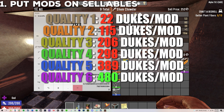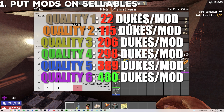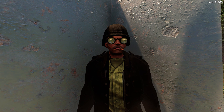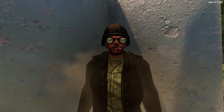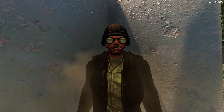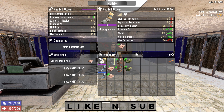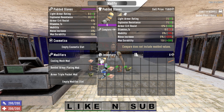Quality 6 items will yield 480 additional dukes per mod. Note: these increases are without any increases to your bartering skill, be it from sugar butts, awesome sauce, the cigar, or the Better Barter perks. Every percentage increase in your bartering skill is a percentage increase to the value added by mods. Item tier does not influence additional value per mod — only quality.